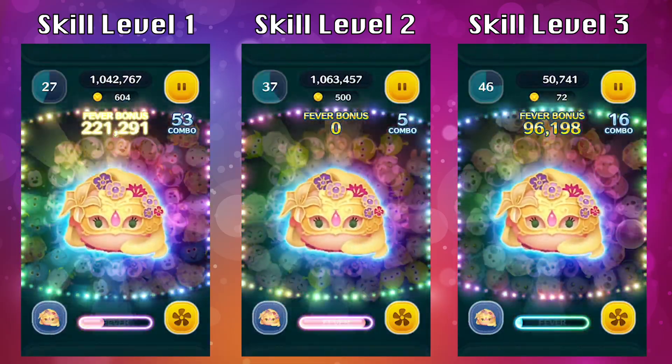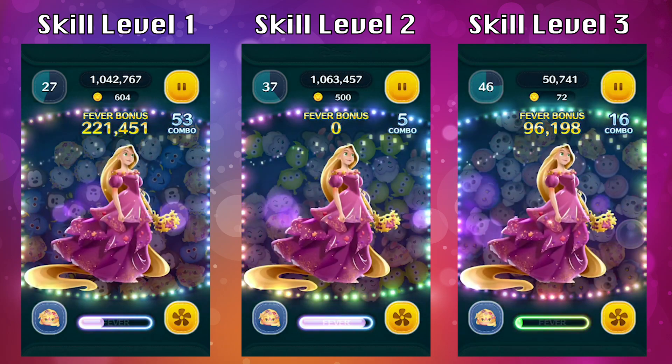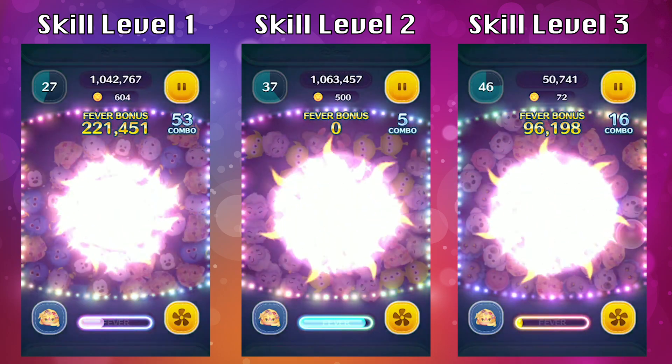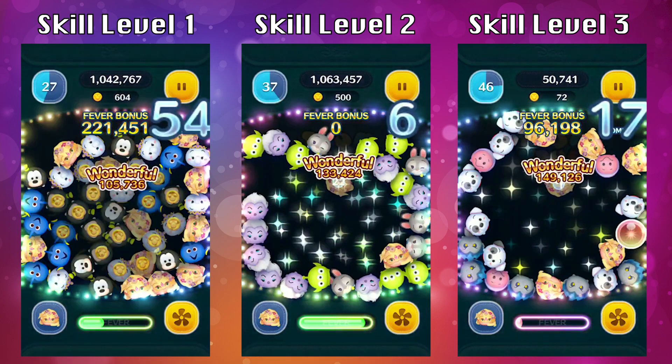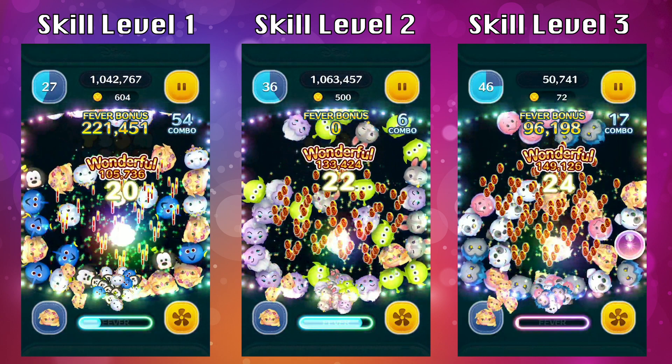I'm going to slow it down so we can really investigate it. If you pause here, you can see skill level three's blast radius is definitely bigger than skill level one. It's a little harder to tell between one and two, and two and three, but looking at the big difference from three to one, you can definitely see it is a bigger skill range. Skill level one, I got a chain of 20. Skill level two, I got a chain of 22. Skill level three, I got a chain of 24.